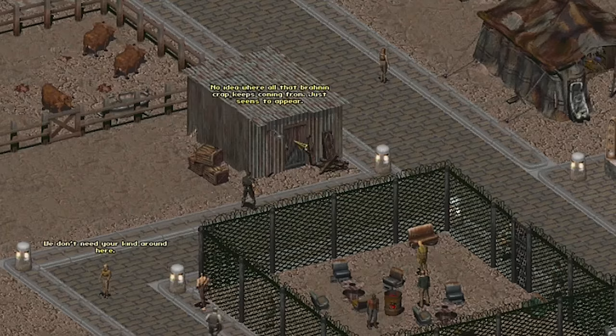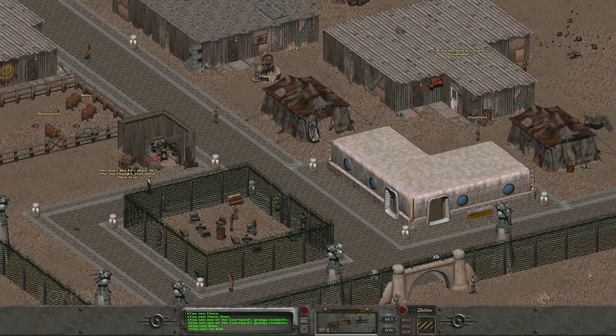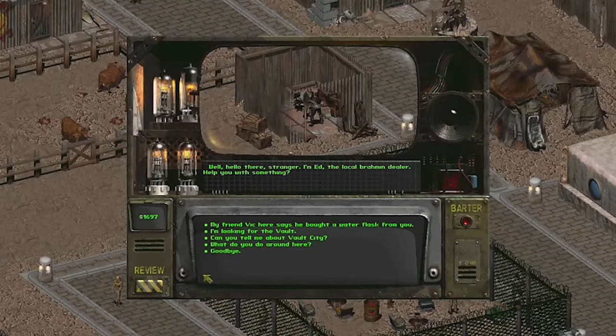Just north of the jail, we see a shack. There's a man inside who says he has no idea where all the Brahmin crap keeps coming from. He introduces himself: Hello, stranger. I'm Ed, the local Brahmin dealer. Can I help you with something? Ed is the guy Vic said he got the Vault 13 flask from.